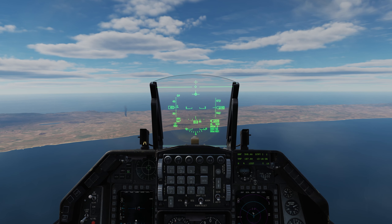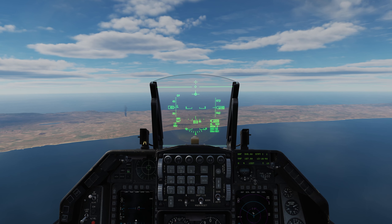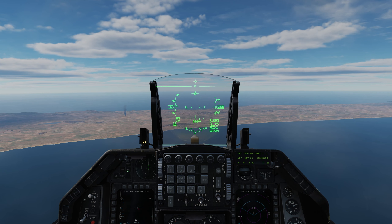Our first pass here is going to be with two Mark 84s. This mode allows you to designate a ground target within the HUD field of view as well as through the Jamex, and we'll take a look at both of those. Today's target is a power plant off the Cyprus coast, and it's guarded by a single tank. Let's start off with the two Mark 84s and deliver some freedom.